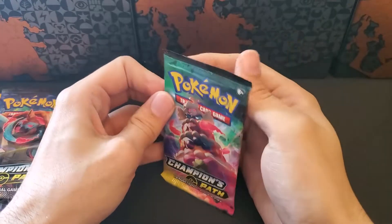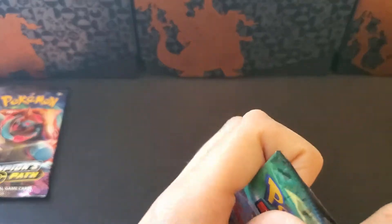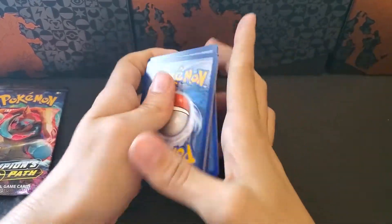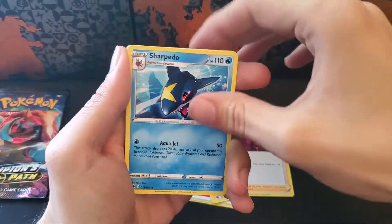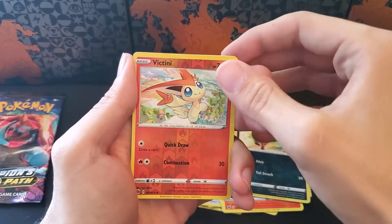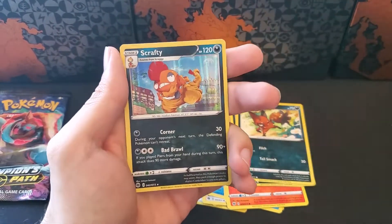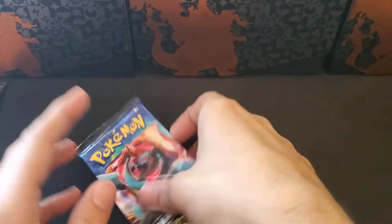Down to our last 3 packs. Let's go fire. Pokemon Center Lady, Speed, Sharpedo, Furloin, Sizzlipede, Roly-Coly, Inkay, Nickit, a Reverse Victini, and a Holographic Scrafty — that's like our third one. A lot of repeats in this set; it gets boring quick.